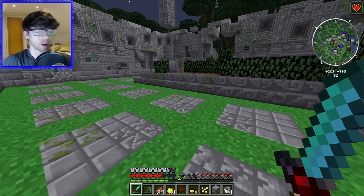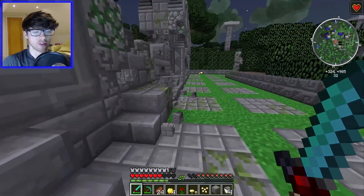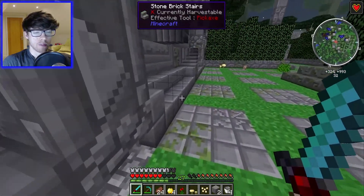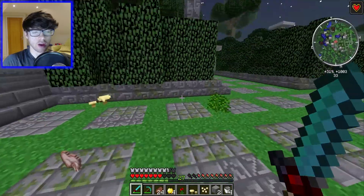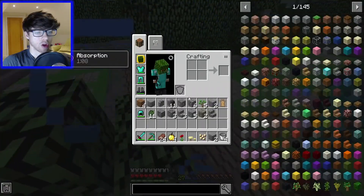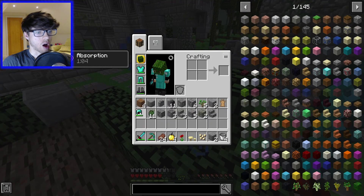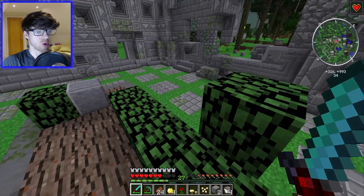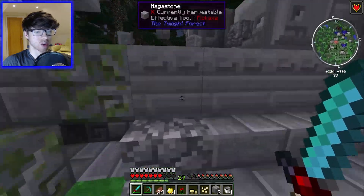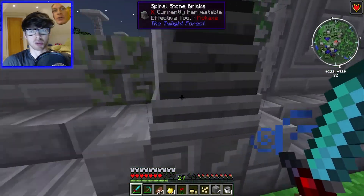And that's, I think, all you get from Naga. The Naga scales — you can make armor with them, and if I'm not wrong, they act as a modifier for something, but I can't remember what it does. But yeah, that was really easy like I thought it would be. Armor didn't take too much damage, so let's just go and find the Twilight Lich, because I mean, it can't be too much harder, surely.